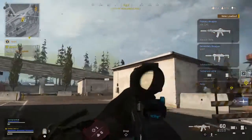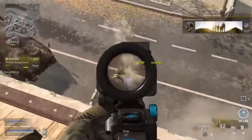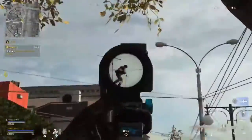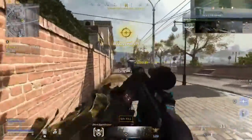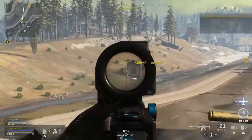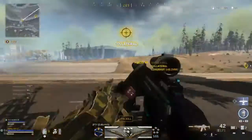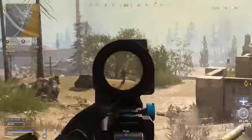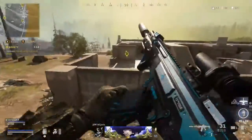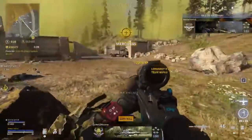My second loadout is the Kilo and MP7, which I feel are the weapons people have been using to replace the old Grau MP5 meta. The Kilo is a very good weapon with a faster time to kill than the Grau and is also super easy to use. It has a fire rate of 750 rounds per minute — the Grau had 730. The Kilo also has a fast reload speed of 1.34 seconds and a solid 556 damage profile of 42 to the head and 28 to the body.